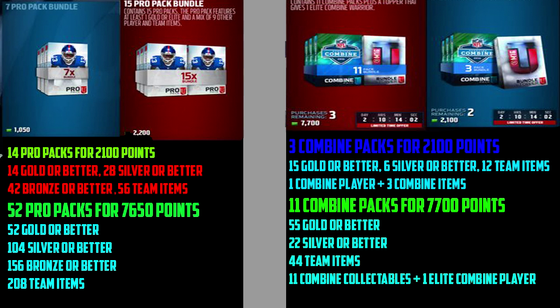Not bad. With pro packs, 14 pro packs gives you 14 golds or better, 28 silvers or better, 42 bronzes or better, and 56 team items. The last tier would be 52 pro packs: 52 golds or better, 104 silvers or better, 156 bronzes or better, and 208 team items.